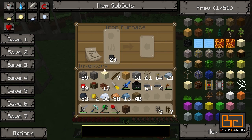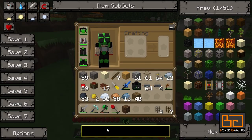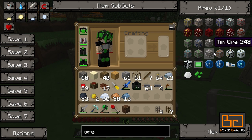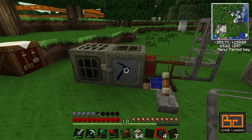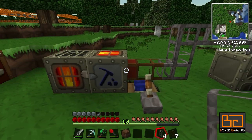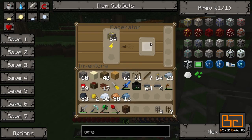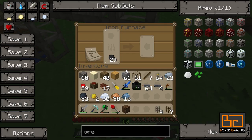Then we connect this up with cobblestone pipes and look at the furnace. The furnace has its fuel slot at the bottom, the input slot for items to be cooked, and an output slot. We want items to come in through the top input slot. So all you do is put the cobblestone pipe on the top of the furnace, and it'll pipe items straight in.